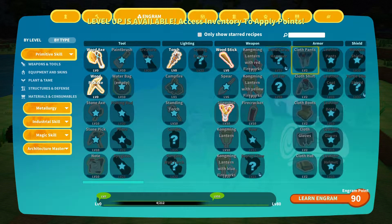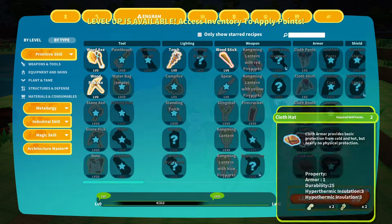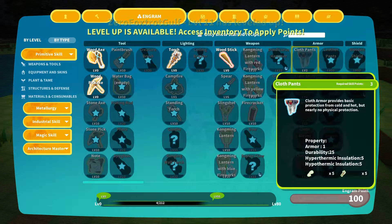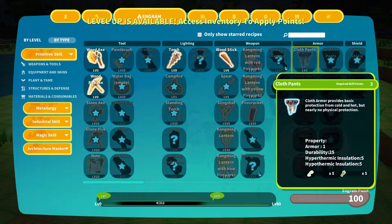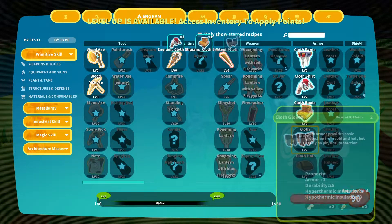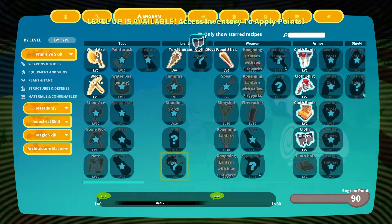Firecracker! Let's grab some pants and some clothes. Do we have enough points for the last one? Maybe we don't. I have a hundred engram points so I should be able to do this. Now I'm being able to click it — why was I not able to click the cloth hat before?